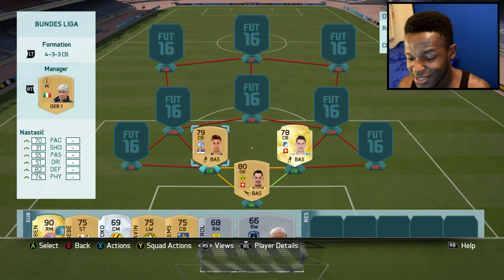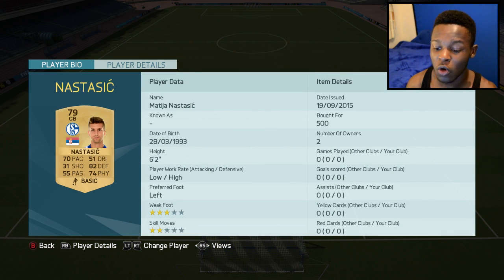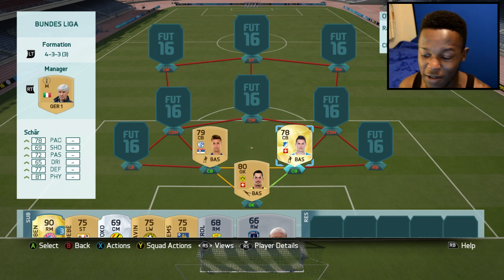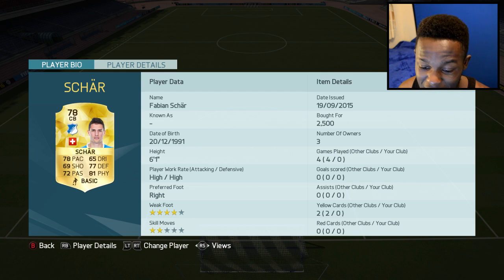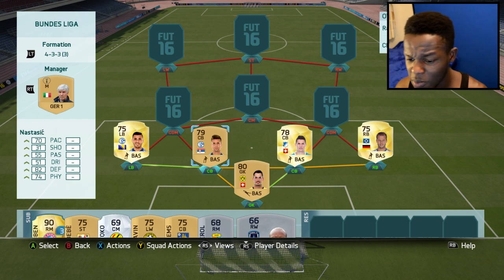On to my centre backs we have Nastatish and Char. Nastatish is a non-rare gold but the good thing I like about him is the fact that he's got low/high work rates. He's not the fastest of players but he seems faster than he actually is because of those work rates. Next to him we have Char who's another beast. He has pretty bad work rates — high/high — but I like him because he's got 78 pace and 81 physical, which will make up for what Nastatish lacks in pace.